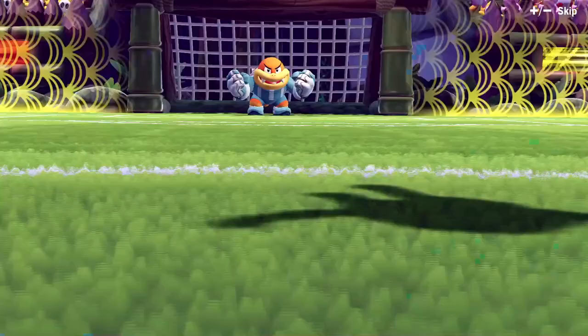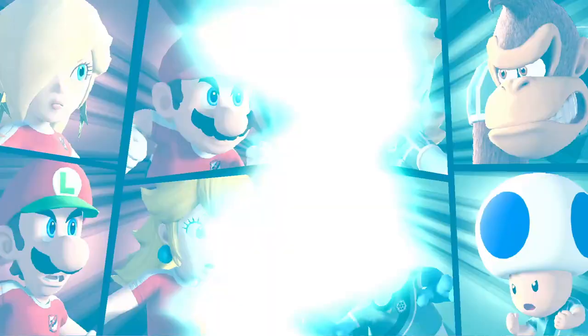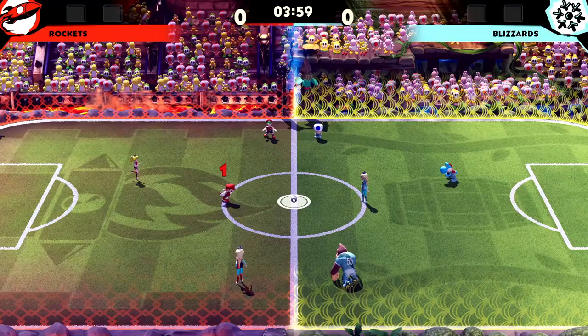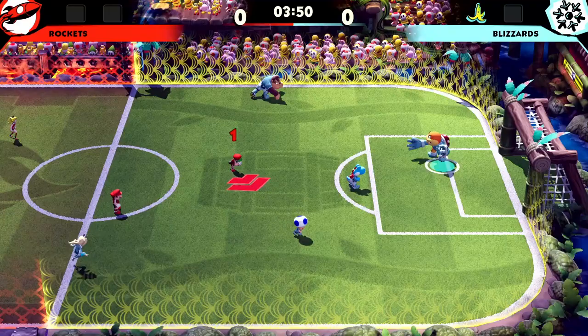The animations are so good in this game — look at Rosalina! It's Mario's team versus Rosalina's team. One thing is that this game is very aggressive, very guttural. If somebody else has the ball, you can literally just kick them. The opponent dodges around quite a bit and we can pass the ball around the team.